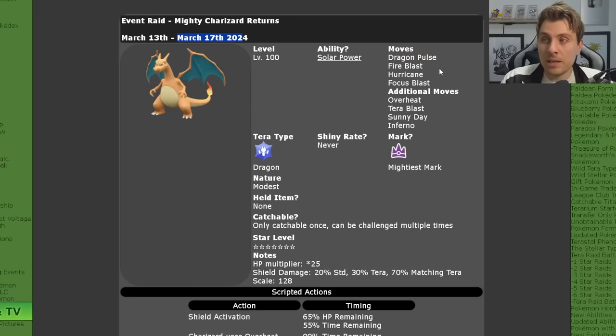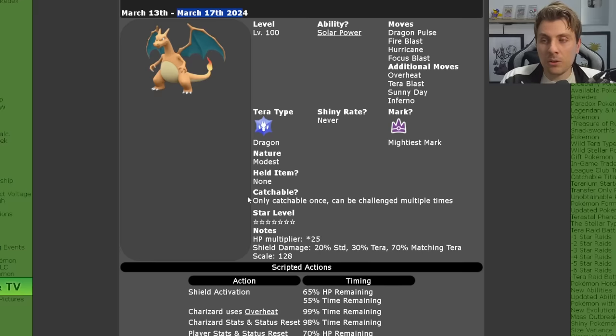It will have Dragon Pulse, Fire Blast, Hurricane, and Focus Blast, with additional moves of Overheat, Terra Blast, Sunny Day, and Inferno. It will have the Mightiest Mark, it will be a Dragon Tera type, it can never be shiny, it will have a Modest nature, and it can only be caught once per save file.